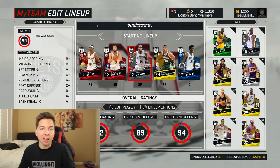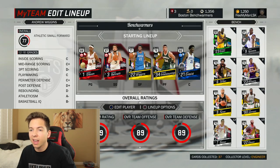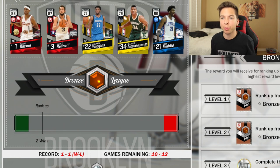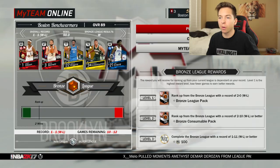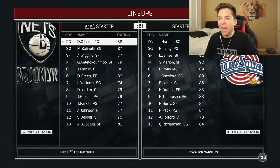You guys are telling me to take Kawhi Leonard out of my lineup — he's only got two games left, so Andrew Wiggins is back in the starting lineup. In case you forgot, we're still in the bronze league with a record of one and one. One more win and we get promoted to the silver league. Please don't have a stacked team... all amethyst. I knew I should have left Kawhi in the lineup.